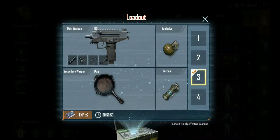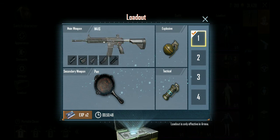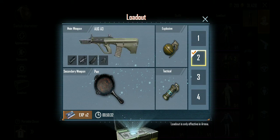Class one is my M4 with Compensator, Red Dot, Grip, Stock, Standard mag drop, and Vertical grip. Second is my Groza. Sorry about calling it Groza OG — Compensator three times. Thumb grip.